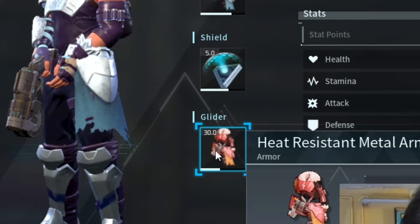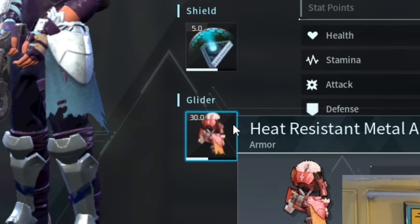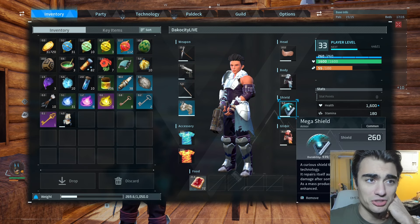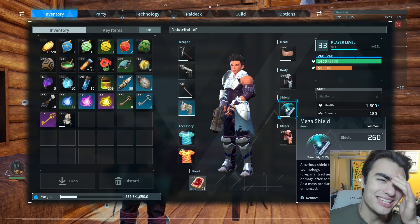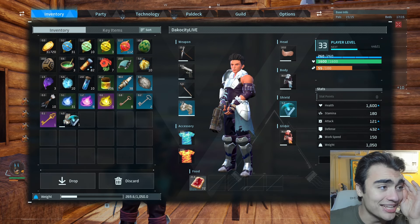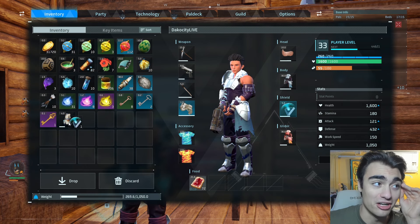Now you want Gale Claw in your party for this. Notice how the glider is showing as heat resistant armor instead of a glider for me. What I did was — instead of this — I'm going to do it with the shield because I don't want to mess up my glitch. You take one of these inventory slots, click it, and then drag something else that can go there. For example, the cloth armor.